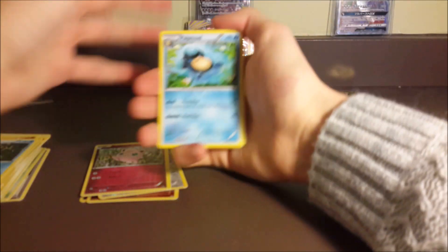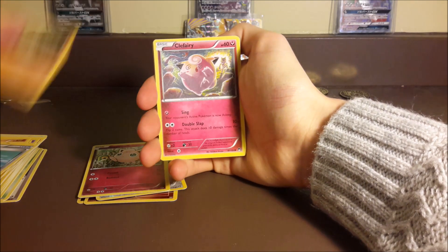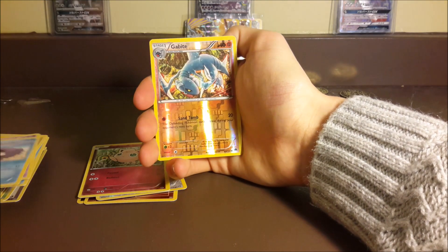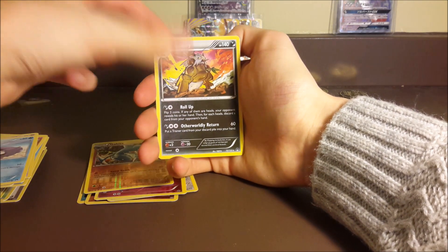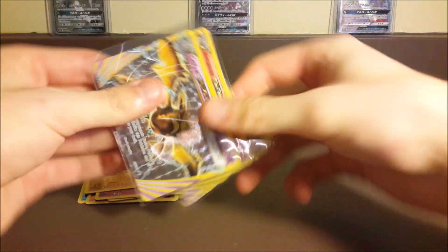Last pack — Breakpoint. We got Clefairy, Tympole, Spritzee, Drowzee, Shellder, Reverse Gabite, and a regular rare Shiftry. So we did scrub out — not even a holo.